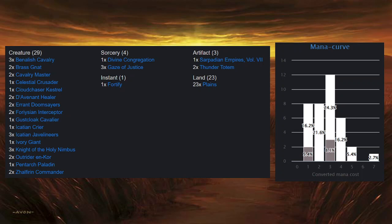Decklist here: 29 creatures, which is huge, 4 sorceries, 3 artifacts, 1 instant, 20 lands, and a mana curve off to the side there. Let's start looking at the creatures.